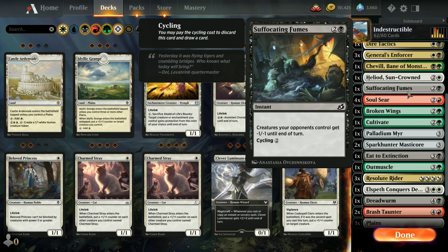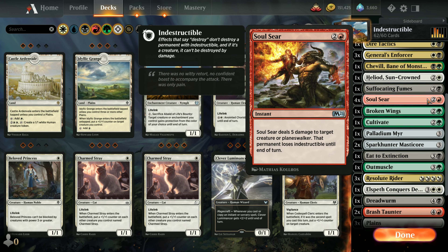One copy of Suffocating Fumes, again to get rid of a bunch of swarming 1/1 creatures. Four copies of Soul Sear - this is in here to remind you of ways to get rid of indestructible. It deals five damage to a target creature or planeswalker, but that permanent also loses indestructible until end of turn. So if the creature is naturally indestructible like Brash Taunter, or it has one of our instants giving indestructible until end of turn, this card counters that and kills it anyway.